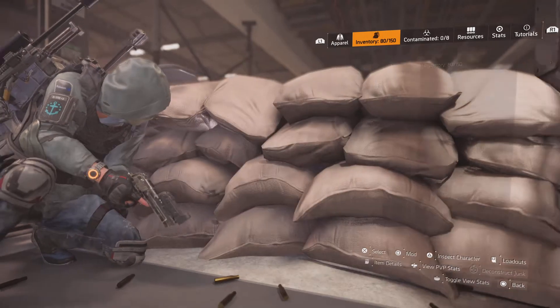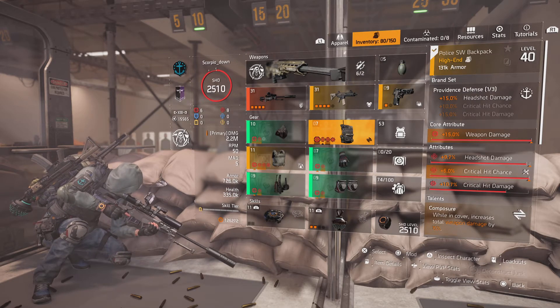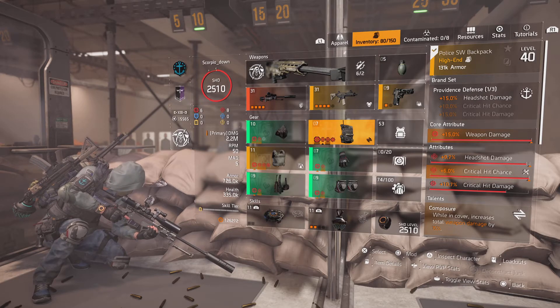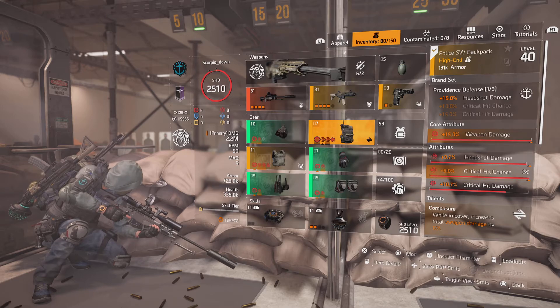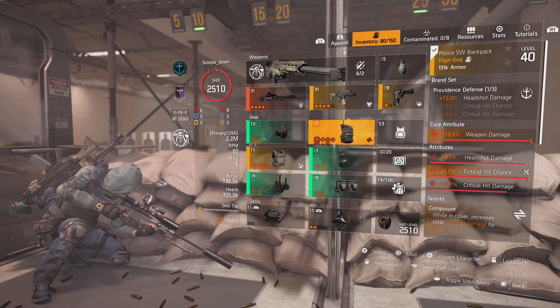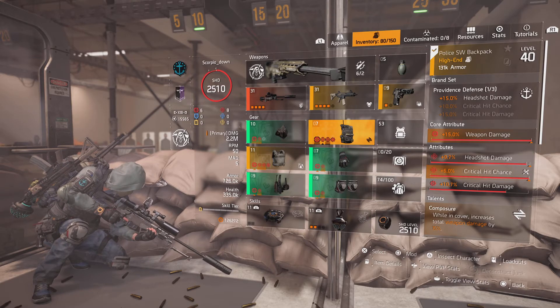It's a really good template. You could probably swap the Providence backpack for a different talent, but I think it's a build definitely worth looking at if you're into sniper builds. Aces and Eights is quite a strong gear set for this.